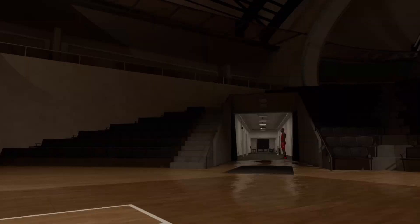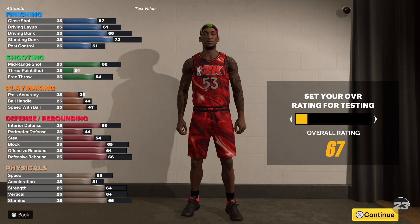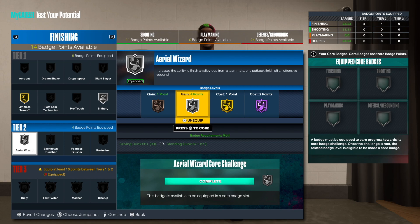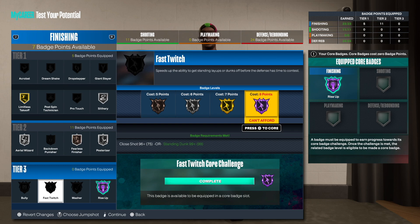Now we're gonna test this build. You want Limitless Takeoff — that's off the gate. We're easily getting Slithery as well. For Area Wizard, let's go Silver. Actually, let's go Post the Raza and Area Wizard. We can get Fearless on Bronze. Put two badge points into finishing and you'll be able to get Fast Twitch. Fast Twitch on Hall of Fame with Rise Up on Hall of Fame — it's ridiculous.